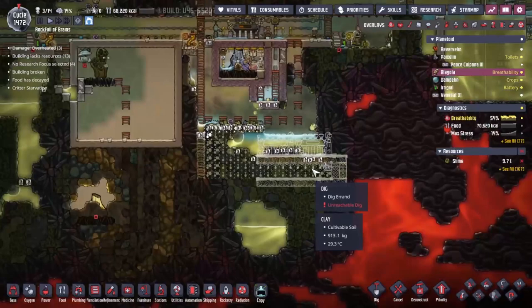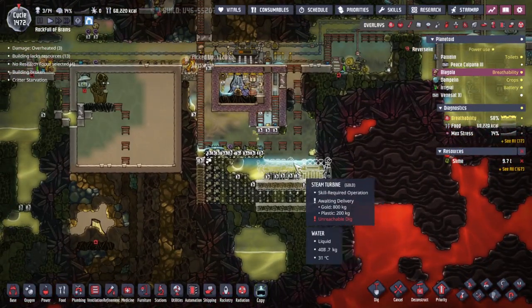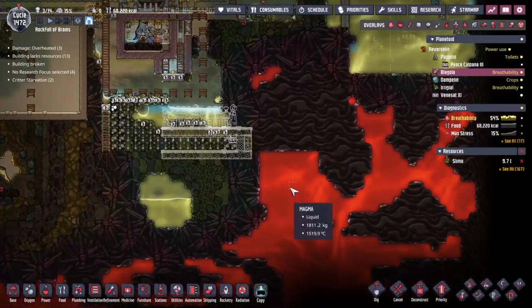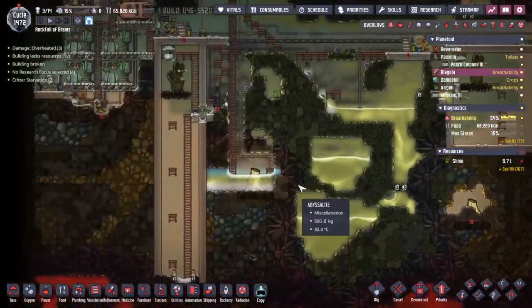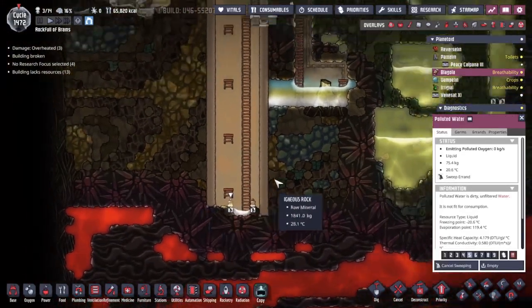Unfortunately it's much lower than the 9,000 degrees we would need to melt them. One day I would like to melt a duplicant — I don't even know if we have materials that can go that hot, but I would really like to. Maybe superheat some magma inside a metal refinery — like we dump heat from the metal refinery into a liquid. If the liquid we use is already hot, can we get the liquid even hotter? It's a question I would like to solve at some point.